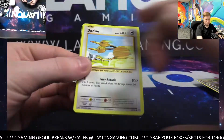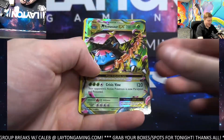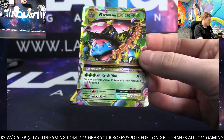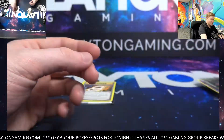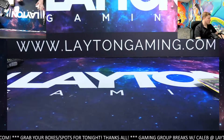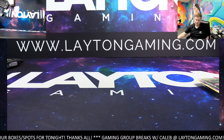Thanks again for getting in on this. Closing this out for you, last pack. We've got an Electrode and another Mega Venusaur EX - why not Rafael P, two of them for you man in the same box. Random Energy Style, Grass coming through for you with two of those. And that'll do it guys, thanks again so much. Hope you enjoyed it. All cards ship on the Kanto Power Boxes - we'll have them all well protected and right out to you. Thanks again for joining everyone.